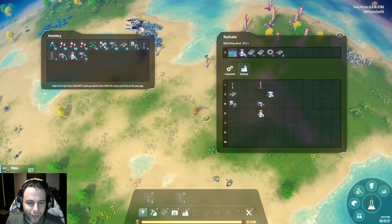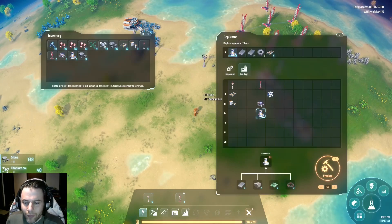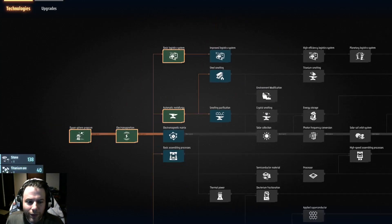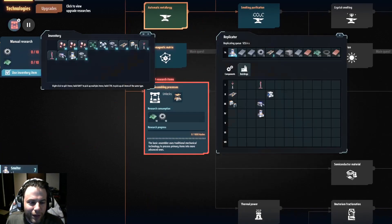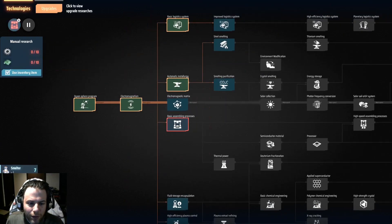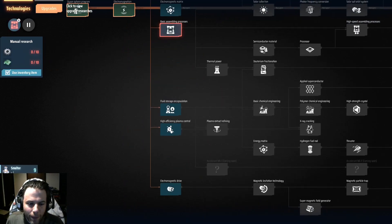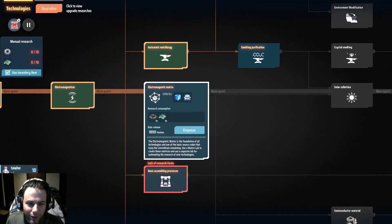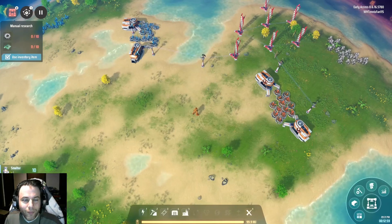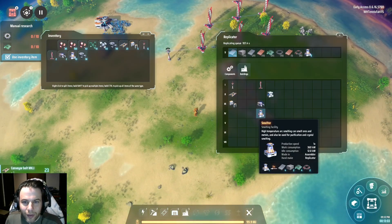I can never have too much stone. I'm not even researching. So what else we got? Basic assembling — I'm sure I'll need that. I could kind of queue these up. So everything else is the research cubes, which I have to activate too.